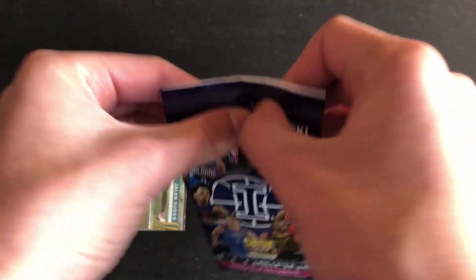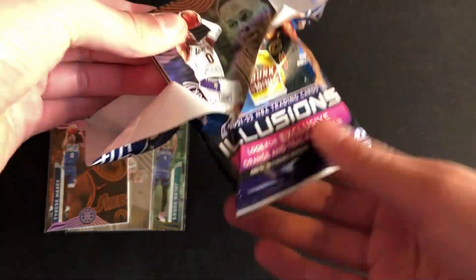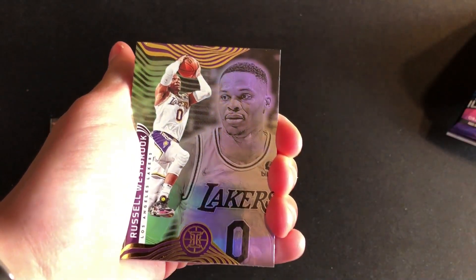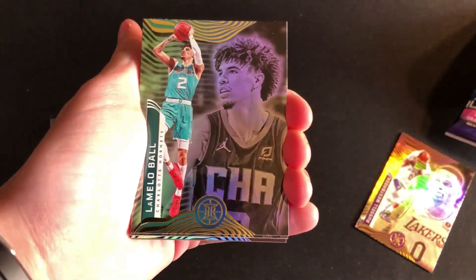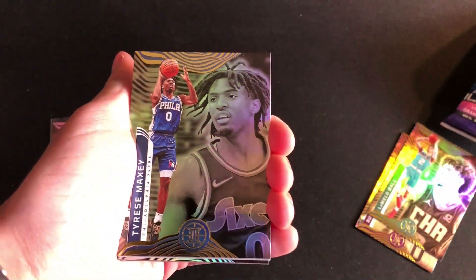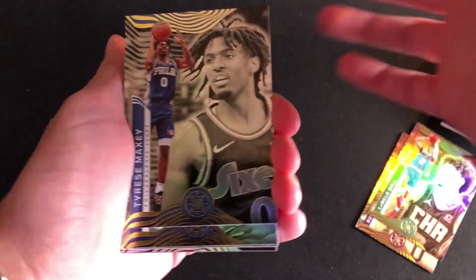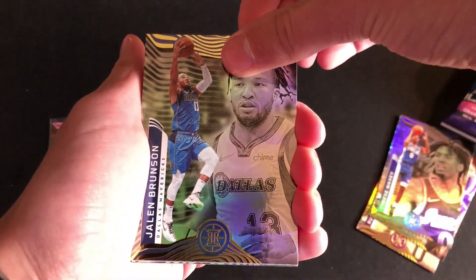So that was pack number one — got my wish for a good rookie. No Bulls cards in that pack though. Hoping for a teal parallel in pack two since I think those might be numbered. Russell Westbrook, LaMelo Ball once again — not sure why we keep getting so much of him — and Tyrese Maxey again. Literally just got the orange parallel in the last pack, kind of frustrating. Jalen Brunson for the Mavericks.